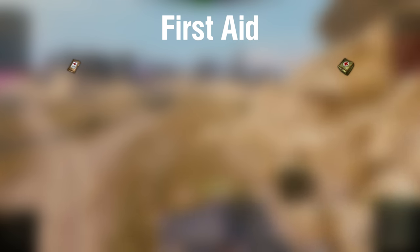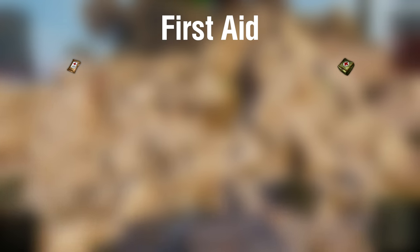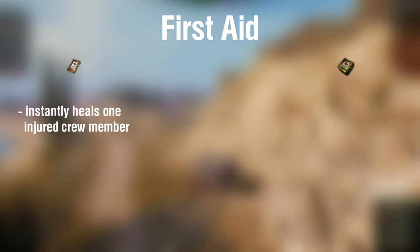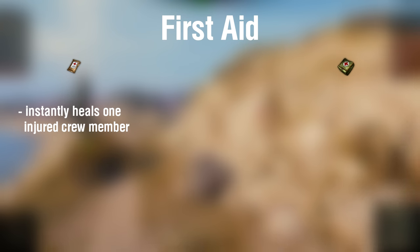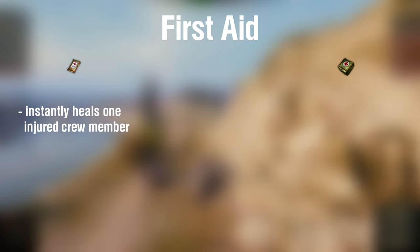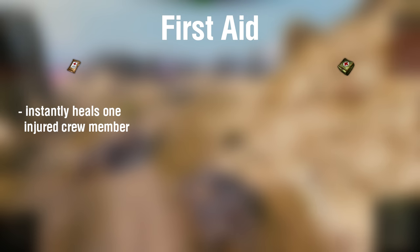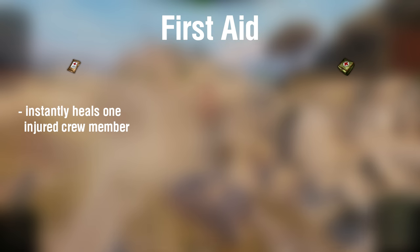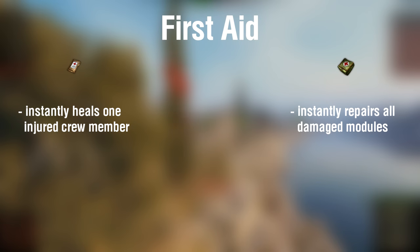The next consumable is the first aid kit. You have the choice between a small first aid kit as standard and a large first aid kit as a premium consumable. A small first aid kit heals a single injured crew member. For example, if your commander gets injured by an enemy shot to the turret, you can instantly restore him to operational status so vehicle performance won't suffer. But what happens if two crew members get knocked out at once, for example by enemy artillery? Same as the large repair kit — the premium consumable gives you an advantage.